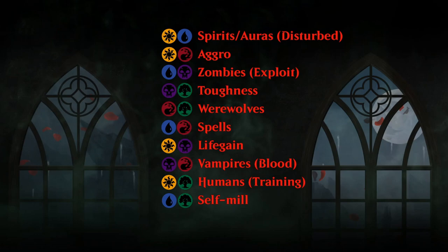Blue-red still cares about casting instants and sorceries, but this time the focus is more on counter spells, since many cards that care about non-creature spells now deal damage to the opponent rather than giving power and toughness bonuses. Black-white cares about life gain, with cards that trigger effects when you gain life. Black-red is the vampire color pair, specifically caring about making and sacrificing blood tokens for various benefits.